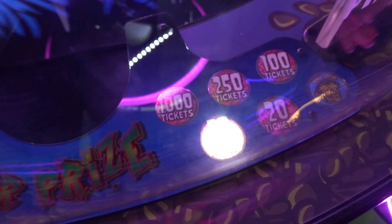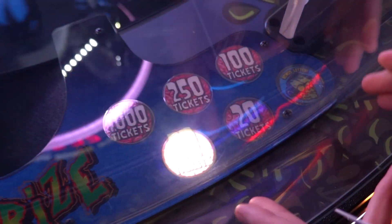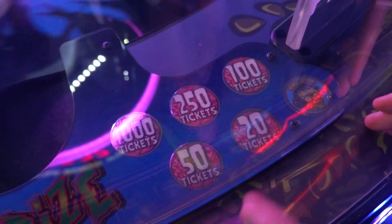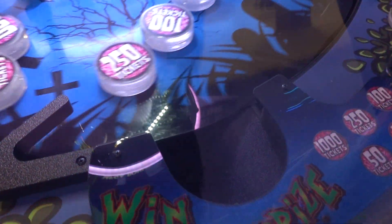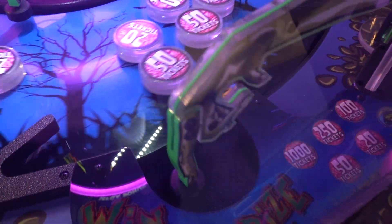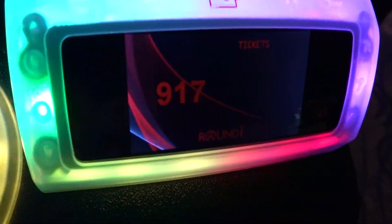When you win tickets, whatever you win lights up over there. That's how you know what's in the machine — you got 20, 50, 100, 250, 1,000, and then the bonus letter which has the cool zombie on it. Come on, bonus letter! Also, look at that — this ticket reader counts up so quick. Still counting up the 1,000 we won, but it literally only took like 30 seconds.